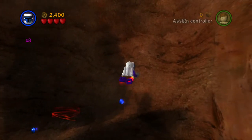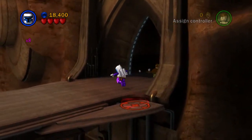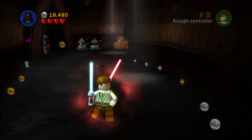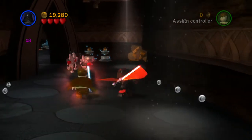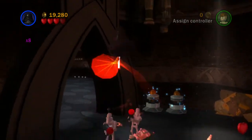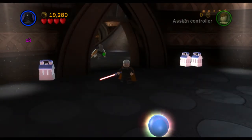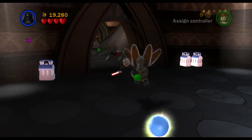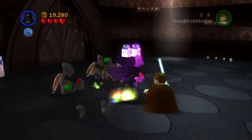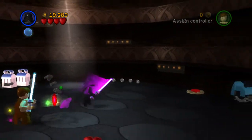We collect minikit number four, then we'll head inside and follow Count Dooku - who we actually also have in our party for some reason. These guys are going to come through, they're not really a problem, so we'll just cut our way through. Into this room - Dooku's gonna run away, this coward - so all the Geonosians are gonna come in and we'll make a beeline for this power up.